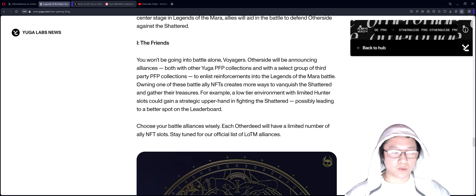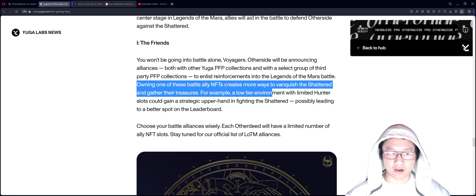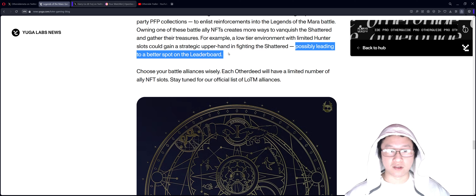One of the benefits is that when you own one of these, you have more ways to vanquish the Shattered and gather their treasures. For example, a low tier environment with limited hunter slots could gain a strategic upper hand in fighting the Shattered, possibly leading to a better spot on the leaderboard.